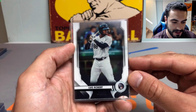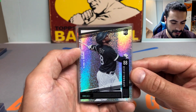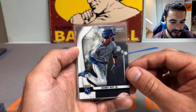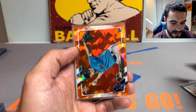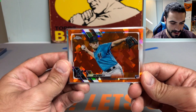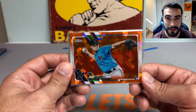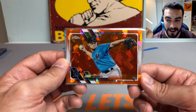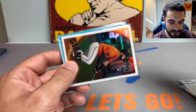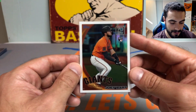We got a couple Luis Roberts — the nice Bowman Sterling rookie card and the Unparalleled rookie from Panini Chronicles. Picked up this nice Bobby Witt Jr. Bowman Sterling card, figured why not. Then we got Nick Niter — this is a Topps Chrome Sapphire orange refractor rookie card numbered out of 25, number one out of 25 — pretty cool and sharp looking card.